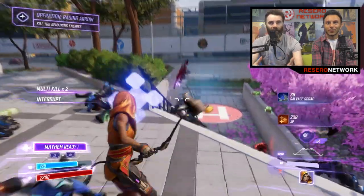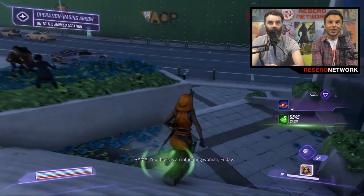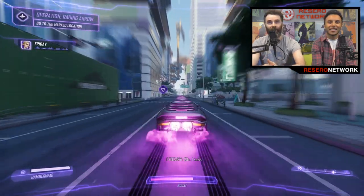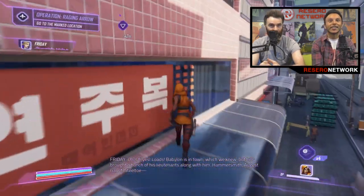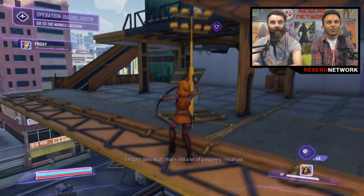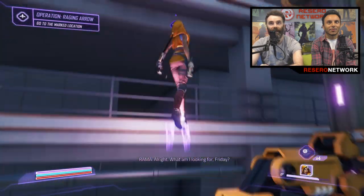It's touched upon in that interview we mentioned earlier with the developer — he says he saw a player combining three abilities in a way he'd not even thought of, so there's plenty of scope for that. After you've completed Rama's mission, you unlock Rama to play with the other agents. This is just showing a bit of the verticality, a bit of the triple jumping up buildings — yeah, you can scale buildings pretty fast.